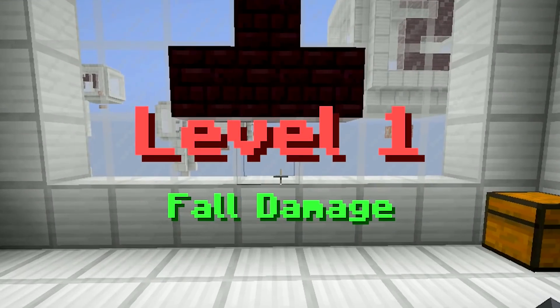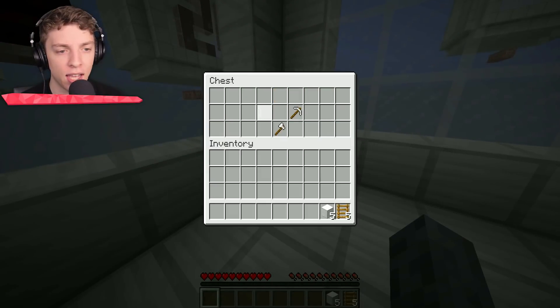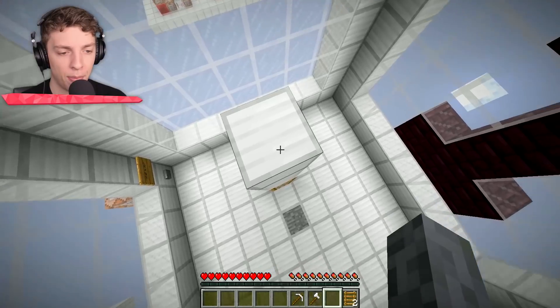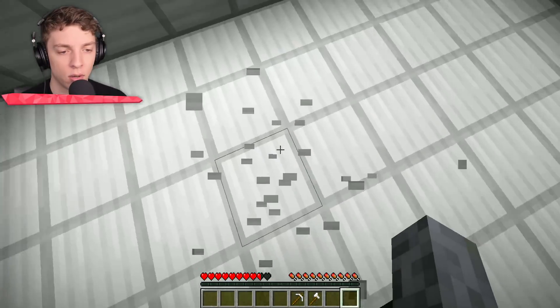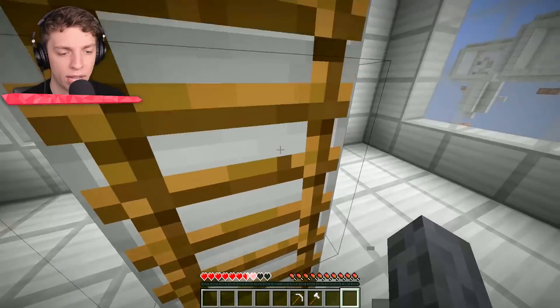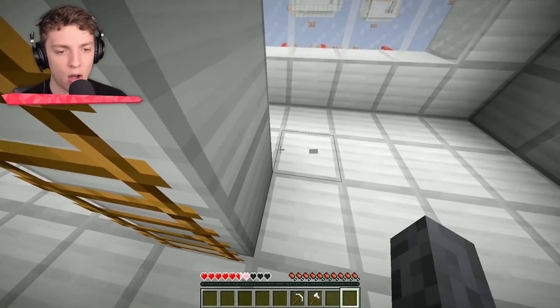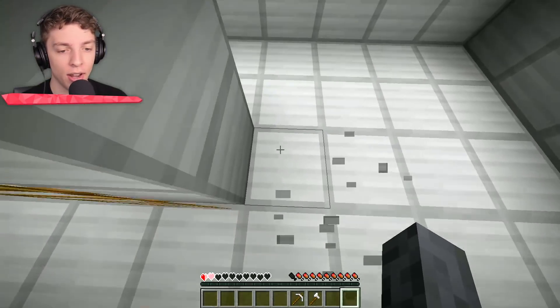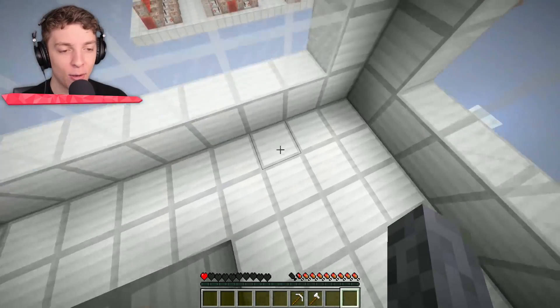Death number one is fall damage. We have a chest over here, some ladders, and some blocks. I'm guessing we have to build up this many blocks and then jump off. That might take a couple of attempts. We're getting there — a few hearts are going. Just a couple hearts left, we've nearly done it. One half a heart left. And we did it — our first death.